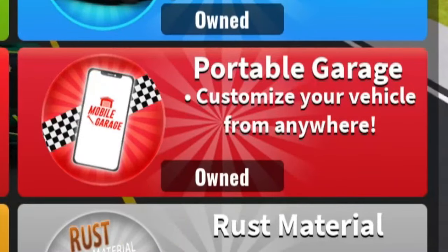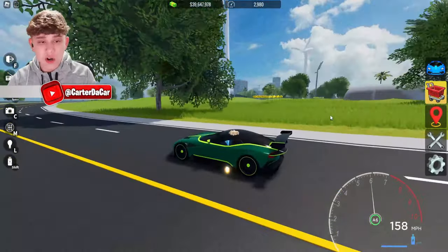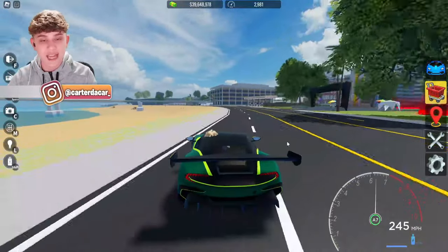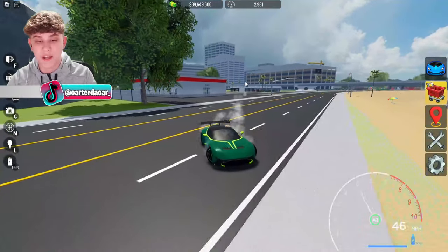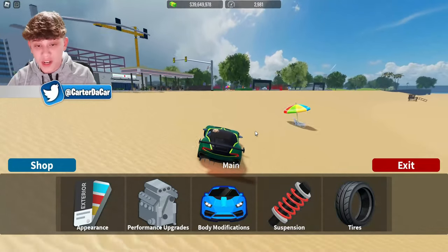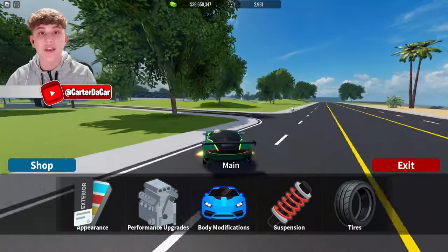Next up, we have portable garage. This one's only 60 Robux, and that's honestly a great thing. It might not seem like you need it, but if you start to play this game a lot, you're really going to end up wanting it. You can literally customize your car from anywhere on the go, instead of having to drive all the way to the dealership and customization shop. This is the best one to buy — it's just something really handy to have. Go ahead and purchase the mobile garage.